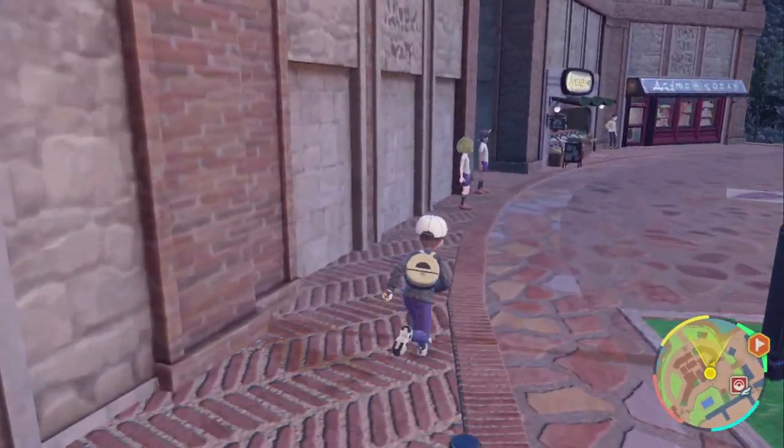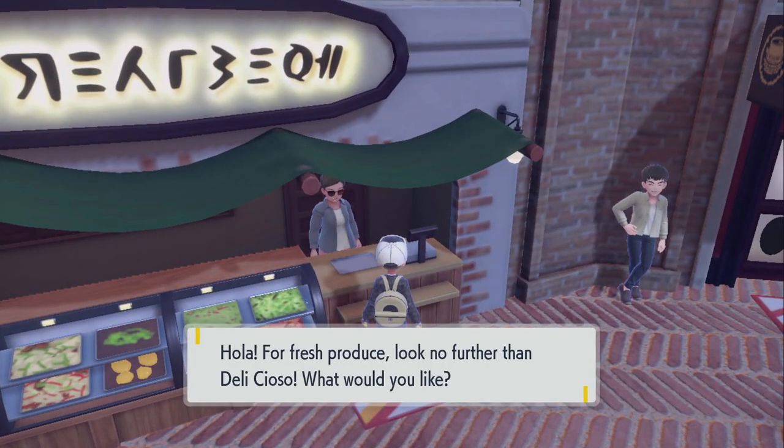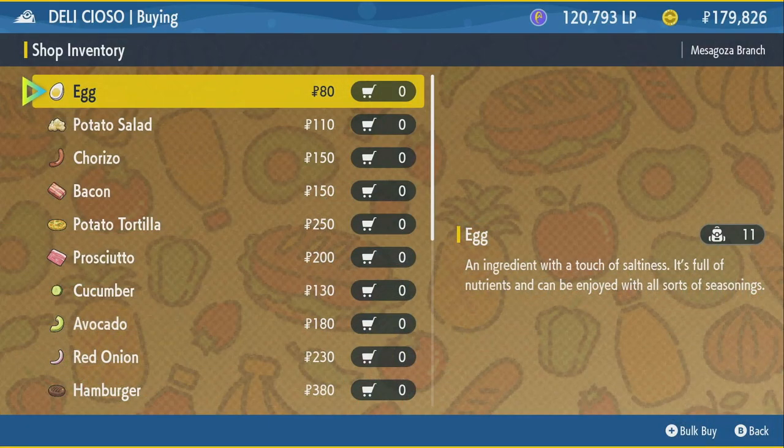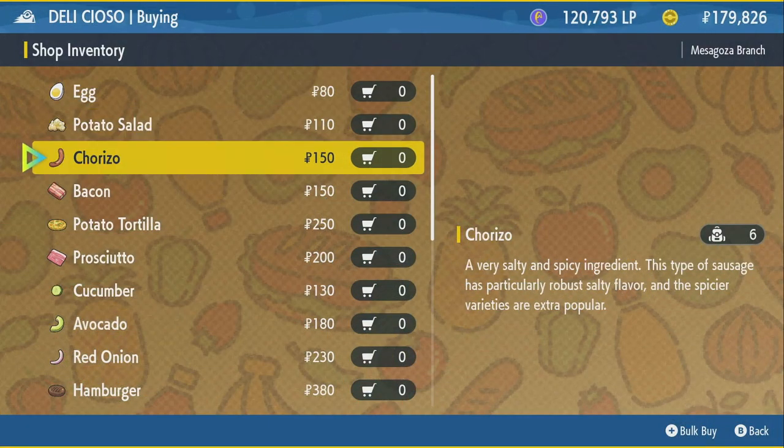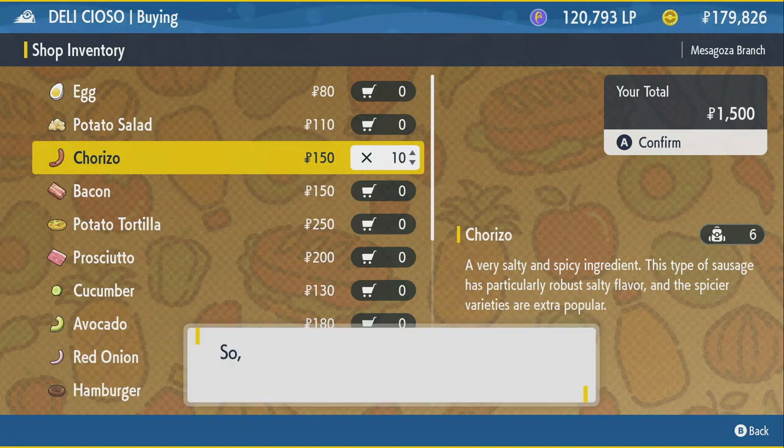After you buy the mayonnaise, we're gonna go down to this next shop here - this little fresh produce place called Delicioso. What we're gonna buy there is the chorizo. These are the only two ingredients you really need to make the sandwich that is required to make Chansey spawn.